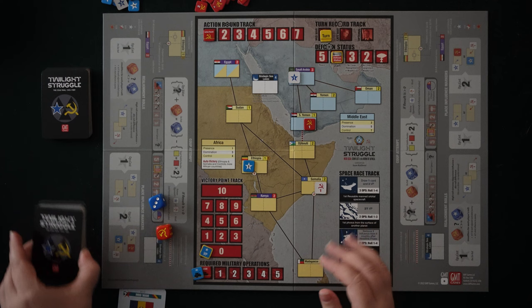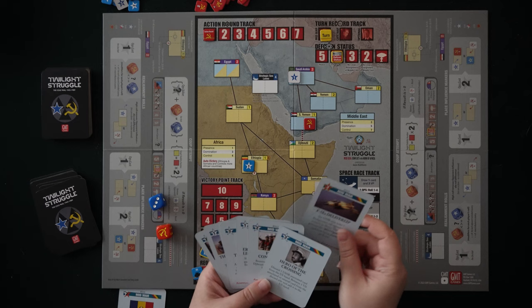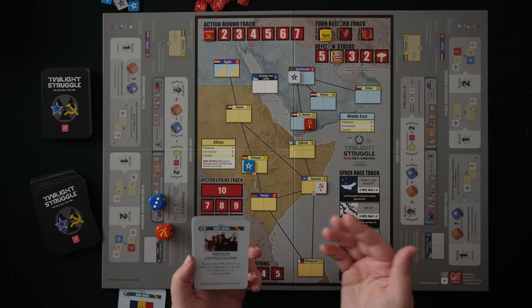The way this game works is that on your turn you're going to have a hand of cards. At the beginning of the turn, you choose one to play as the headline for this turn — you play it for an event, and then your opponent does the same. After that, you're going to play your cards back and forth, one at a time, and you have choices for how you play them.